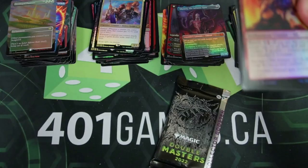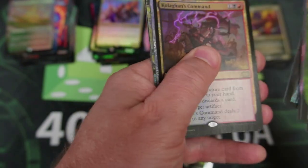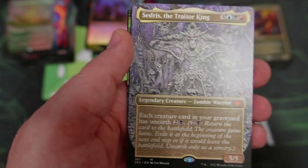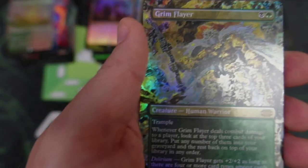I love how easy these packs open — it's definitely making it easier for this. We've got the Command, the Traitor King — that is some crazy looking artwork, love it. Bring to Light — definitely not the one I wanted to see in this case for Etched. We got the Grim Flayer, though, that does look pretty cool.